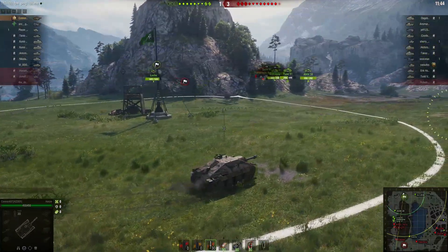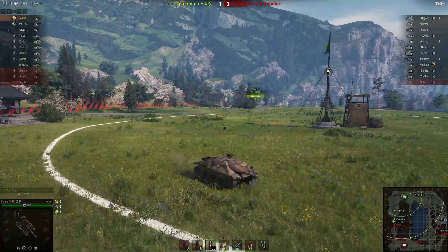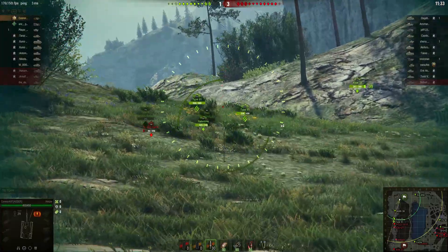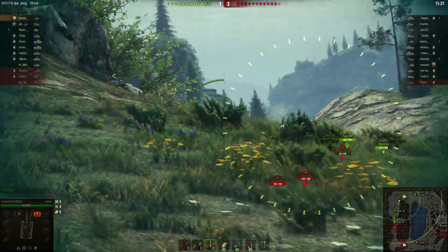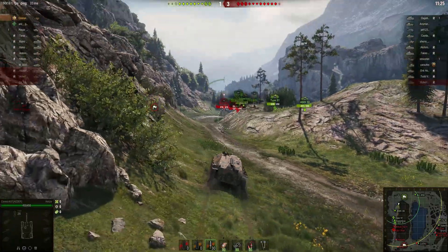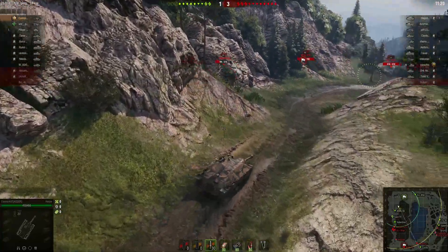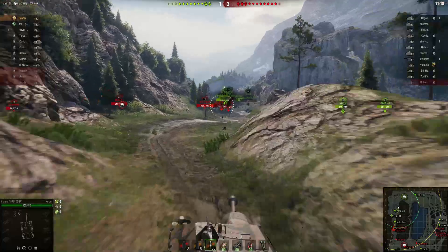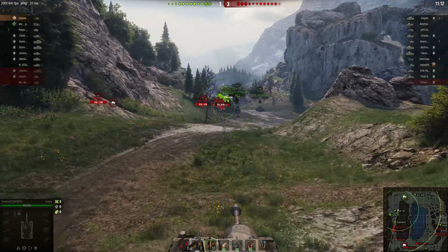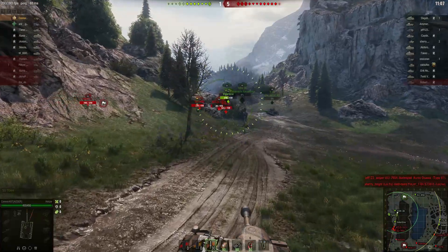So currently top tier, 3 to 1 down — it's not looking good at the start. We've got a 76x1 and an MTLS 1G14. I think you had to get the MTLS through missions, because you see it in the game just like the T-2.